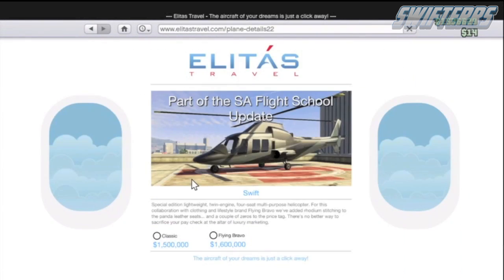Once you guys are here, you'll clearly see that there are two options of helicopters: one at 1.5 million and one at 1.6 million. You're going to need to select the 1.6 million helicopter. Clearly I only have 1.53 million, so I have less than 1.6 but more than 1.5. Go ahead and select the 1.6 million helicopter, purchase it, and as you guys can see, it's not going to cost a dime.